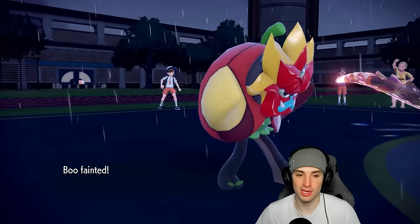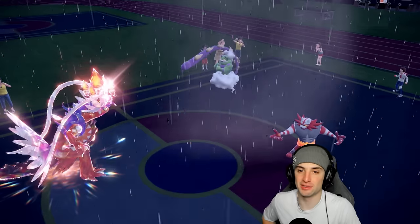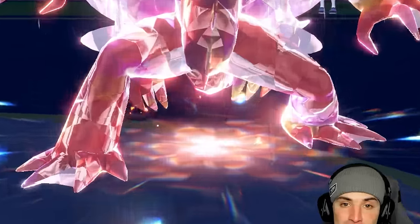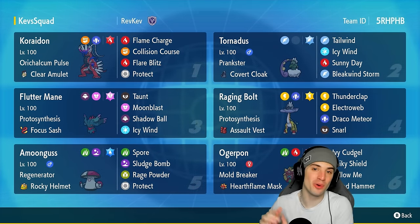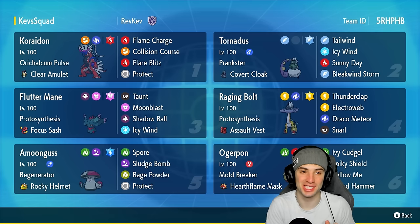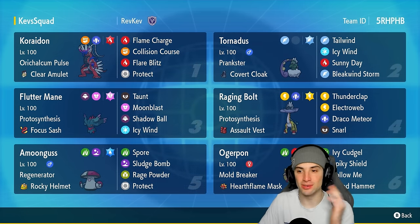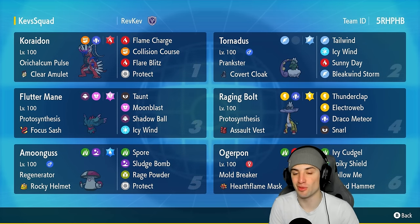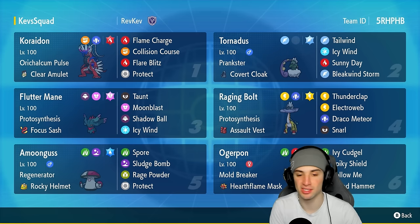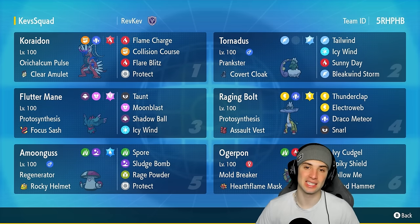I'm not letting Koraidon die out — running this one. We go two and one for today's video, and I feel like we showcased this team really well. Ladies and gentlemen, a Koraidon team you can rent using the rental code in the top right hand corner for Regulation G ranked battles, which come out in a couple of days. This team is phenomenal — you've got Koraidon and Tornadus as sun setters that also hit hard, plus Flutter Mane, Raging Bolt, and Ogerpon thriving in the sun, with Amoonguss for situational support.